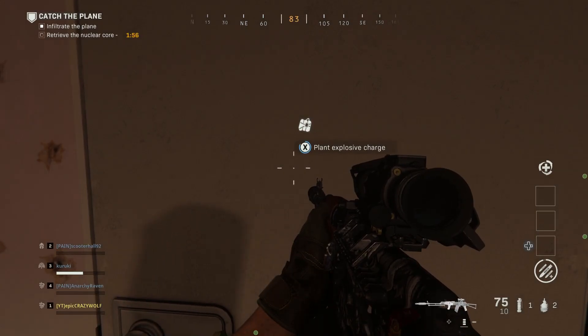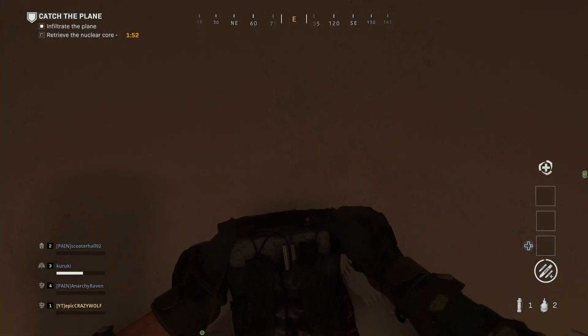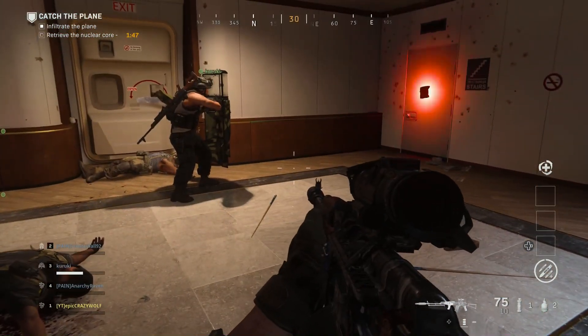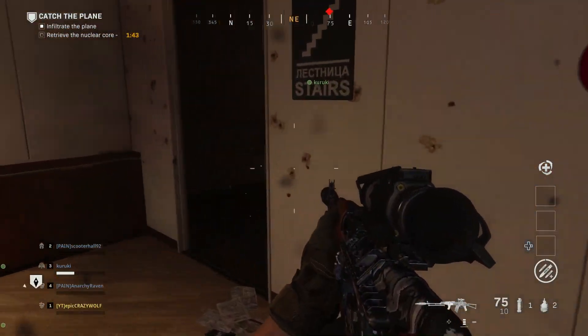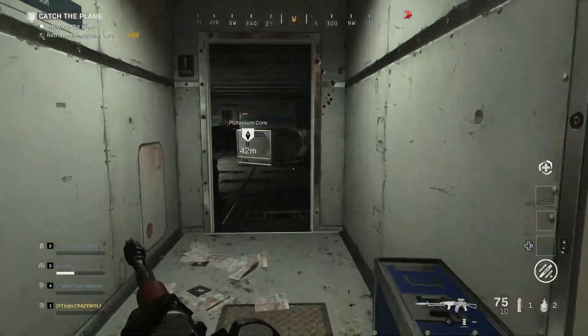Once you get to the door, put the charge on it. Your friend with the riot shield walks up to the door and after the charge blows, it distracts the juggernaut. He's going to stand in front of the juggernaut to get its attention, and you and your other friends run around him, go down the stairs, and clear out all the enemies in the cargo hold.